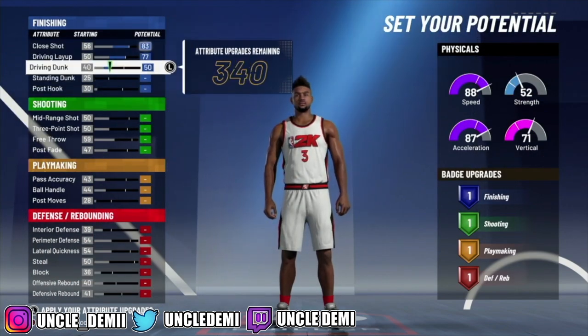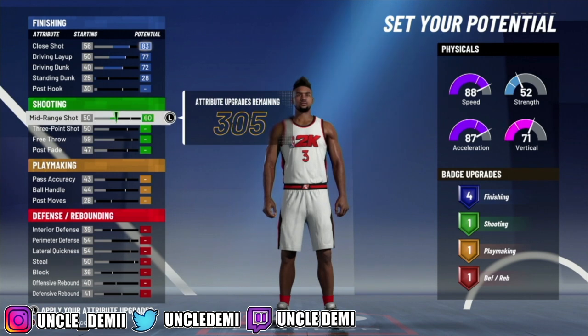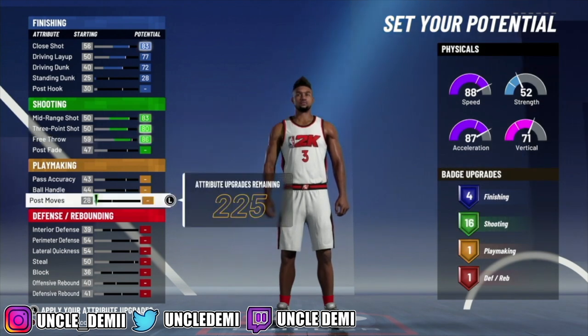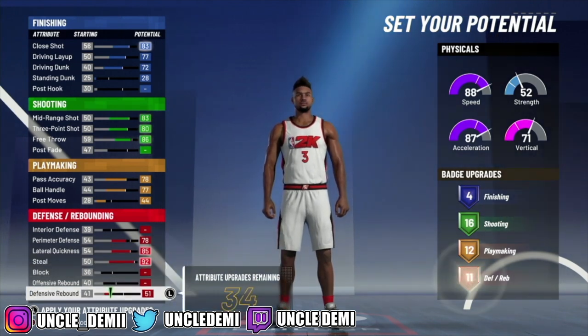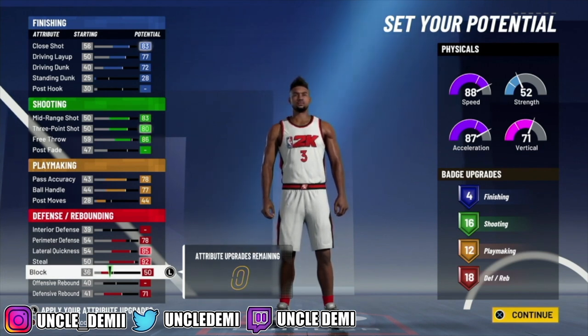Then what we're gonna do is max out the top 3, and then go to 28 to get 4 finishing badges. Then we're gonna max out the mid-range and the 3-point shot, and then go 86, because that'll get us right at 16. And then we're gonna max out the pass accuracy and the ball handle, then go 44, and that's gonna give us right at 12. Then we wanna go 78 on the perimeter defense, max out the lateral quickness, max out the steal, max out the defensive rebound, and then go 50 on the block to get 18 defensive and rebounding badge upgrades. So what you're looking at is 4, 16, 12, and 18, which is not bad at all — it's actually really, really good to have that many.